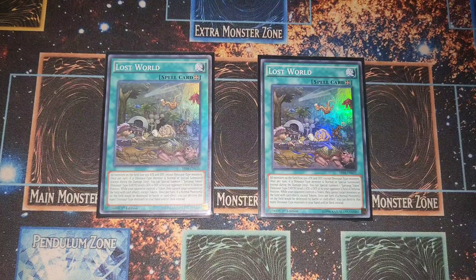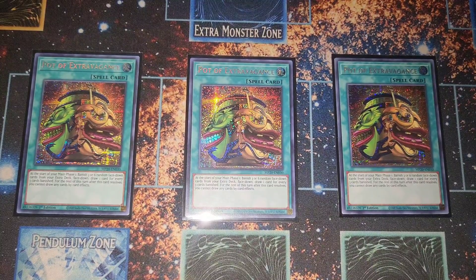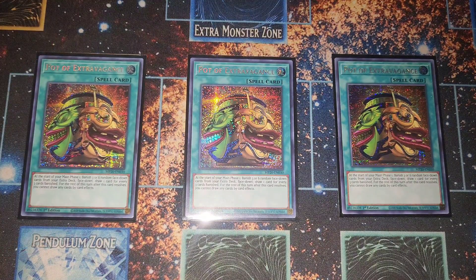For our draw spells, three Pot of Extravagance — it's nuts. Our extra deck isn't too important besides a few combo pieces. If you have Pot of Prosperity, that's technically a better option, but you do want to have battle phase damage, which is why I ran Extravagance instead.